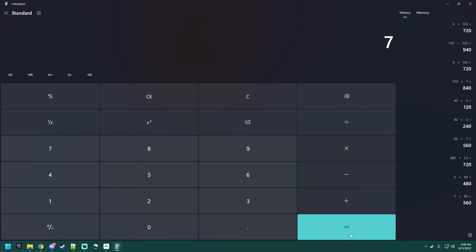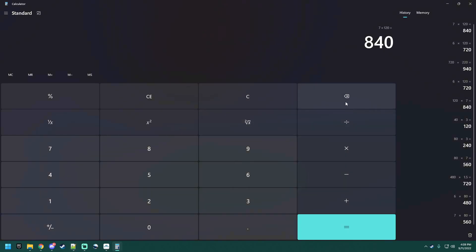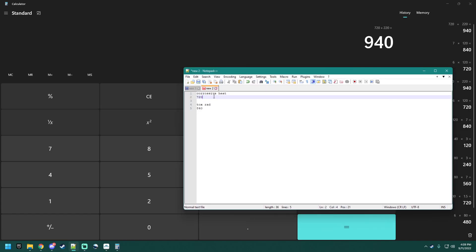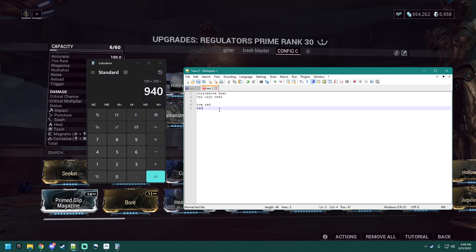So the Toxin/Radiation build gives us 840 — wait, 940. Now we're squared away. Corrosive/Heat is raw damage 720, but the difference is Corrosive/Heat would get Hornet Strike added to it — so it'd be 720 plus 220 is 940. So they're equal on raw Galvanized scaling.